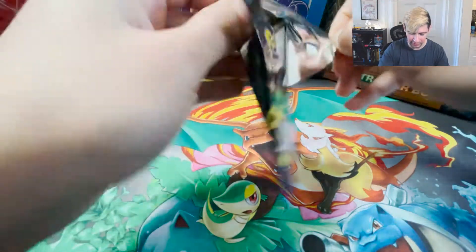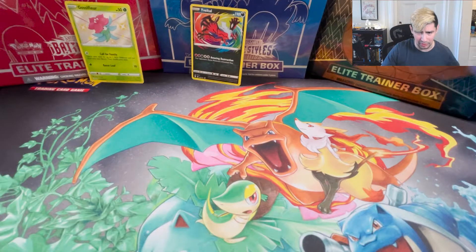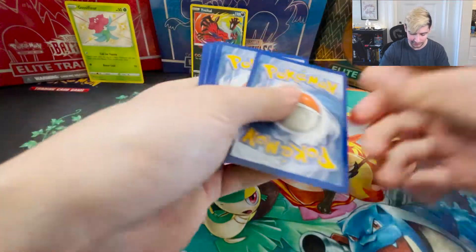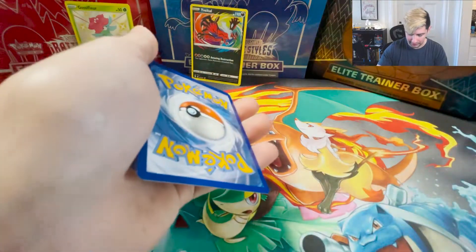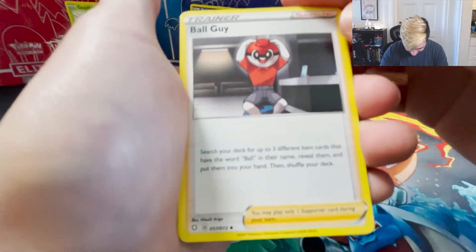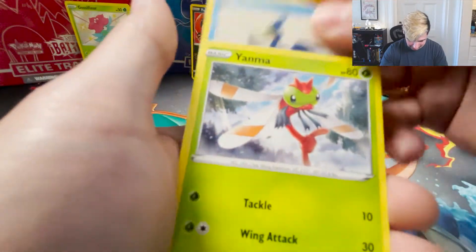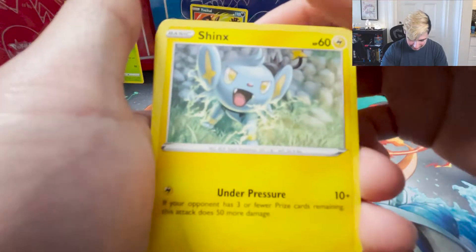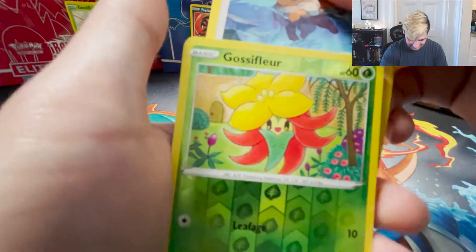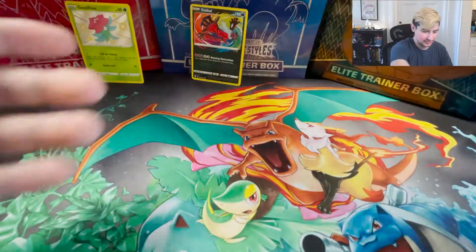I actually really wanted that Eeveetail. I've seen it around and I thought about purchasing it as a single, but I figured maybe I'd pull it in these packs, so I'm glad I did. I like Eeveetail more than Xerneas out of the XY legendaries. Got fire energy, Tricks Ball - searches your deck for three different item cards with the word 'ball.' Trapinch, Shinx, Ralts, Eevee, Glossifleur, and a Frostmoth. Pretty cool.